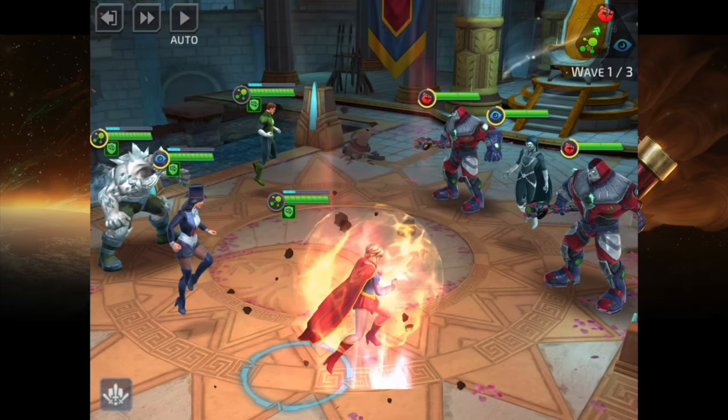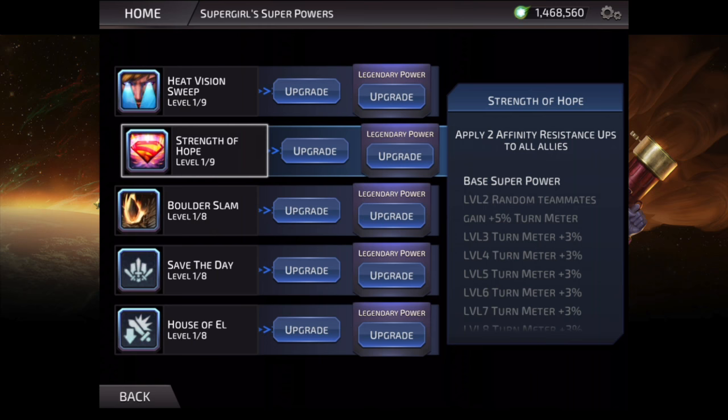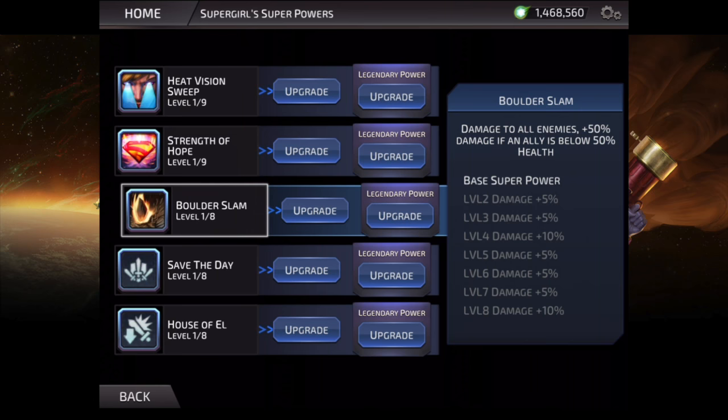Her second ability is Strength of Hope. This one gives plus two affinity resistance up to all allies, which is a very useful buff. The only downside is it has a short duration, meaning it expires before the cooldown for the ability ends, so you'll be a turn without it before you can reapply it. At level two, a random teammate gains turn meter, which goes up to 28% when you max this ability out. This is probably her best ability.